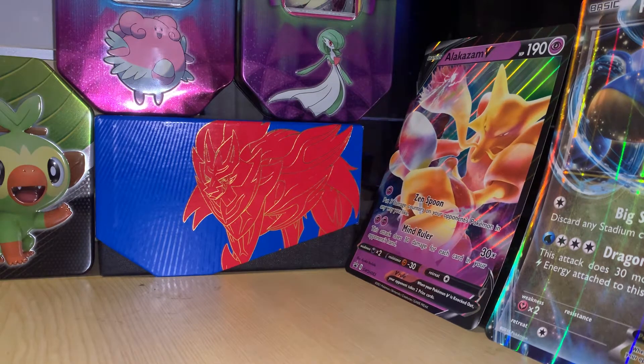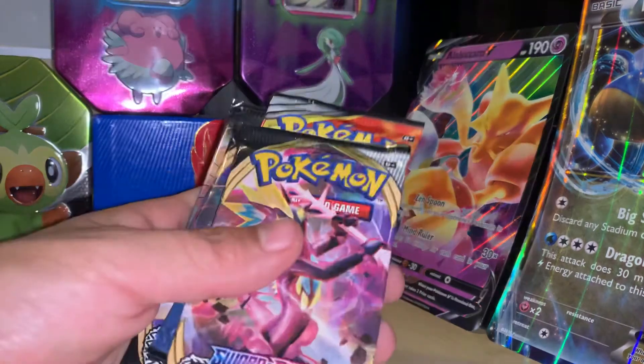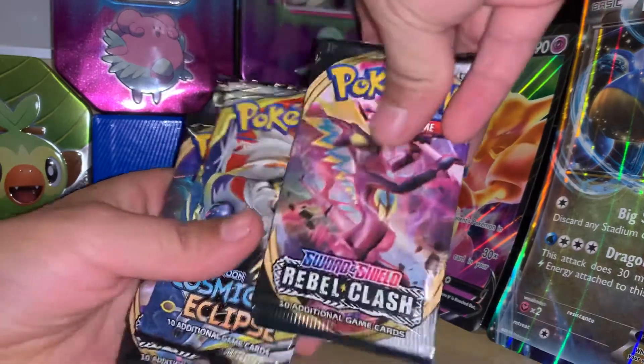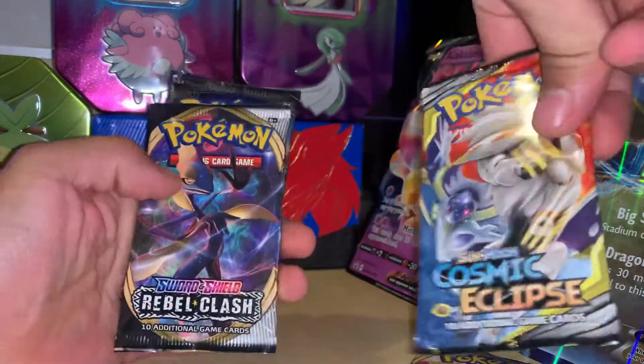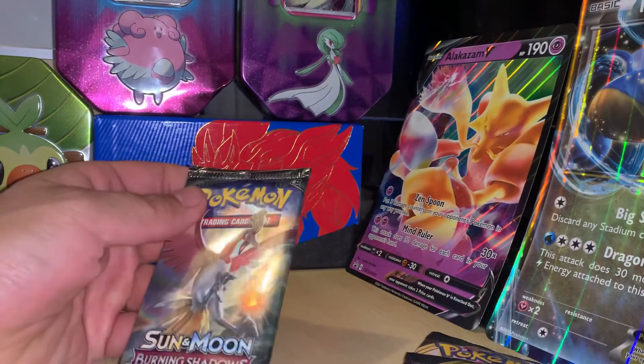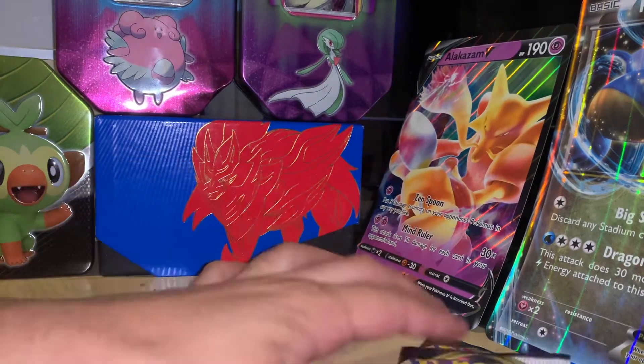In the Copperjah V box we have Rebel Clash, Cosmic Eclipse, another Rebel Clash, and Burning Shadows. Let's open up Rebel Clash first.